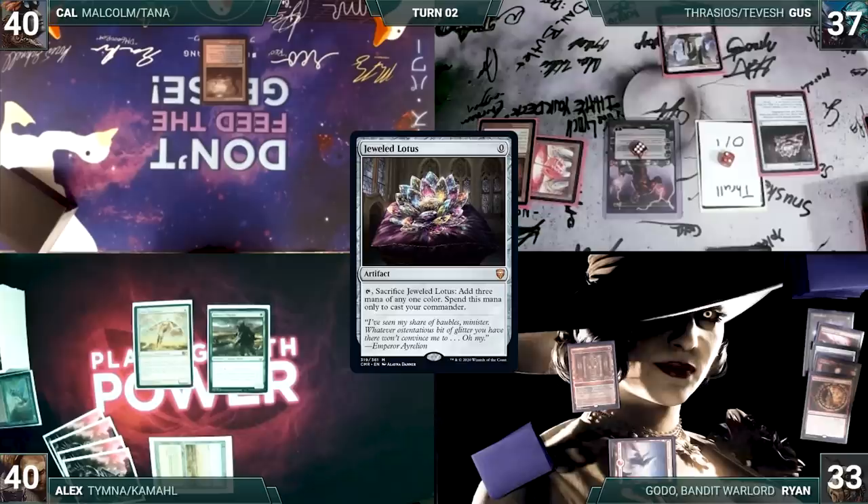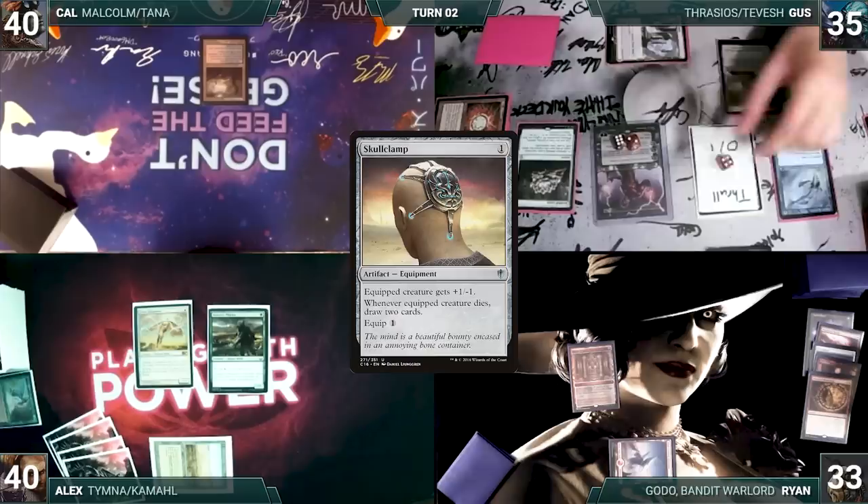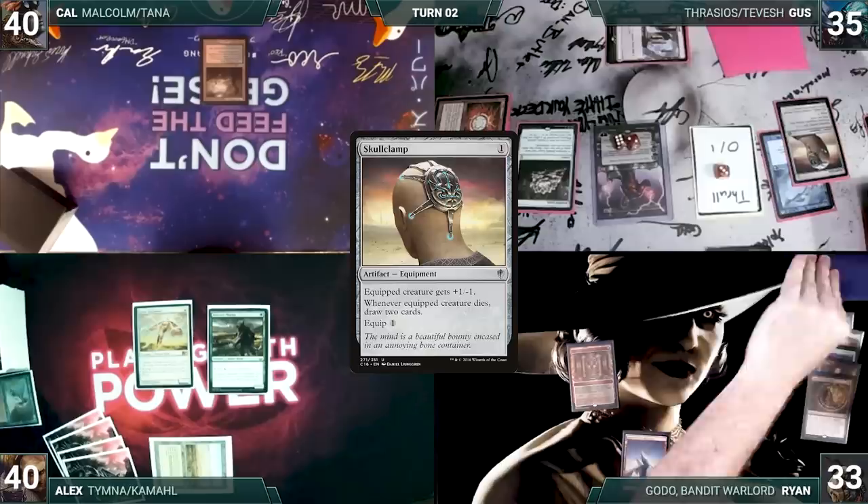During his draw step, Gus takes a damage from his Mana Vault. He casts a Jeweled Lotus. He casts Mystic Remora. He taps his Ancient Tomb to cast Skullclamp. He activates Tevish's first ability, creating two more Thralls. He activates Skullclamp, equipping it to a Thrall, killing it, and drawing two cards. He gives a turn to Ryan.